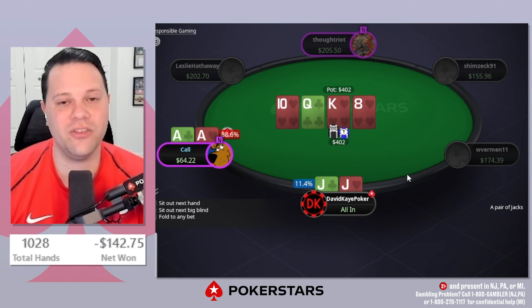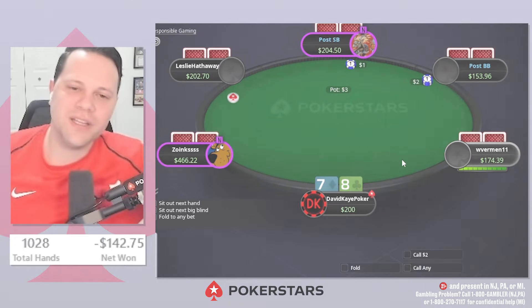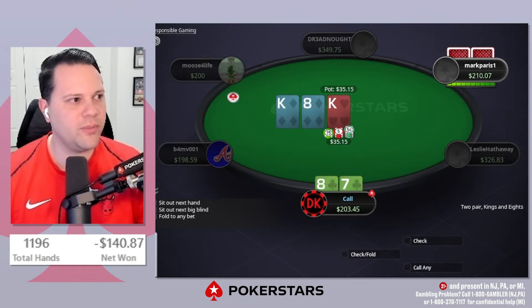Jam, see the call — aces with the heart. Oh boy, that's not a hand we want to see. On to the next: open eight-seven suited, big blind three-bets, we flat here. We flop the eight.